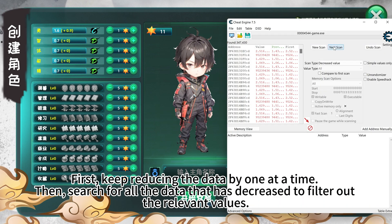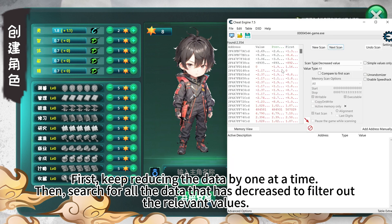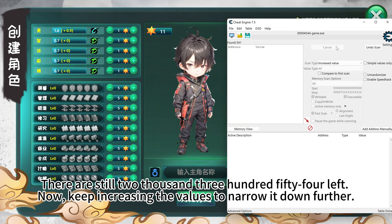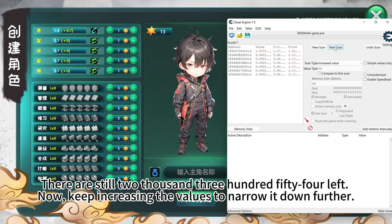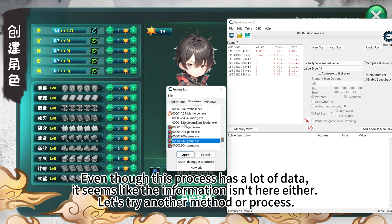First, keep reducing the data by one at a time. Then search for all the data that has decreased to filter out the relevant values. There are still 2350 results left. Now keep increasing the values to narrow it down further. Even though this process has a lot of data, it seems like the information isn't here either. Let's try another method or process.